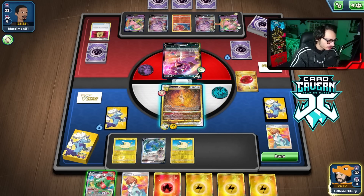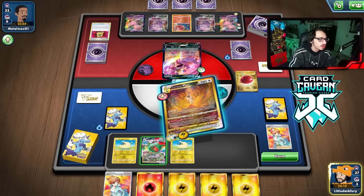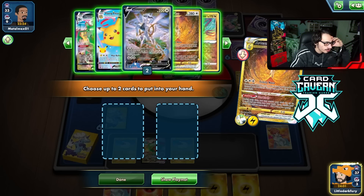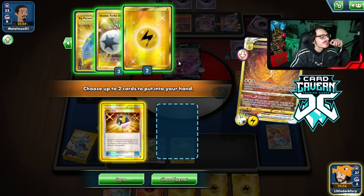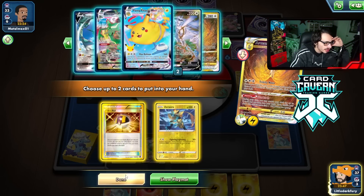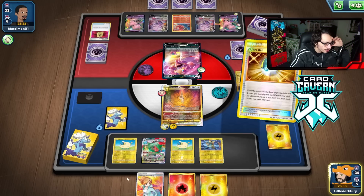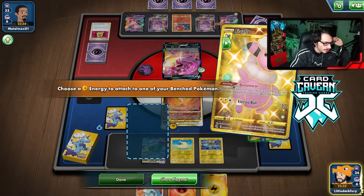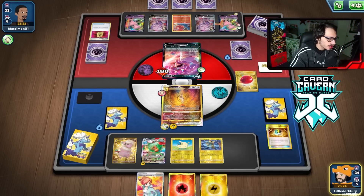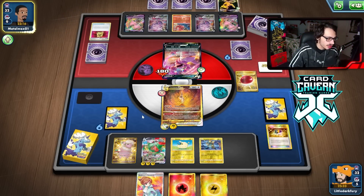They put two Double Turbo Energies in the discard — you love to see it. I don't really want to attack Drapion — it's kind of irrelevant. Maybe I boss kill Oricorio but I'm not sure. I'll just Research. We can Star Birth here to get another Ray down. I need to be ready to blow them up in one hit. I'll Star Birth, grab Ultra Ball plus Zeraora and Flaaffy, get energy accelerating going to build up Ray for next turn.